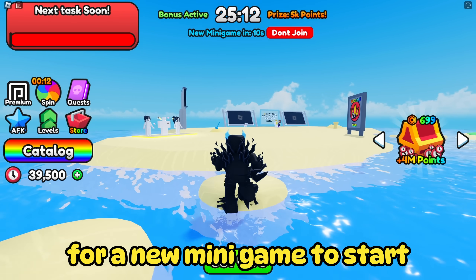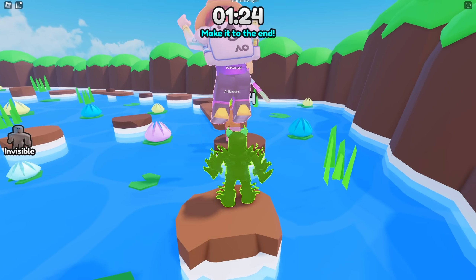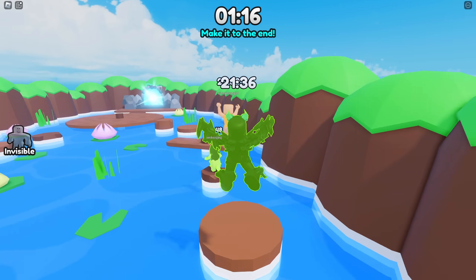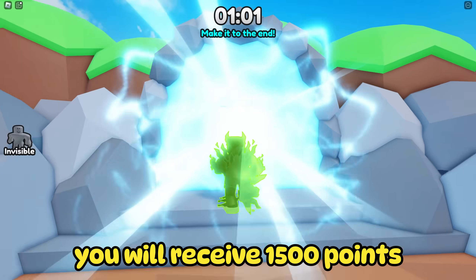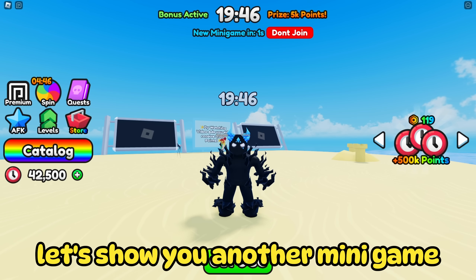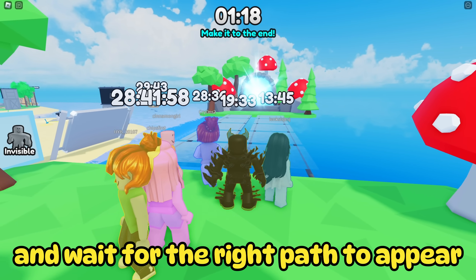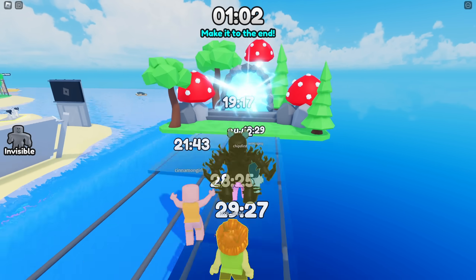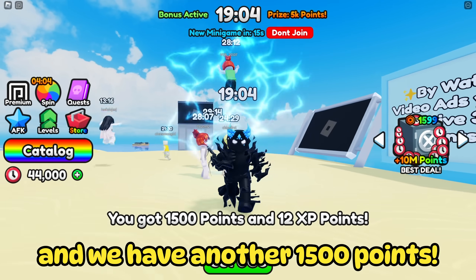Wait in the lobby for a new minigame to start. It will connect you to a random minigame like this very easy obby. The entire obby takes just around 30 seconds to complete. You will receive 1,500 points for each minigame played. For example, this classic glass bridge — here it is best to let all teammates pass first and wait for the right path to appear. And we have another 1,500 points. It's really easy.